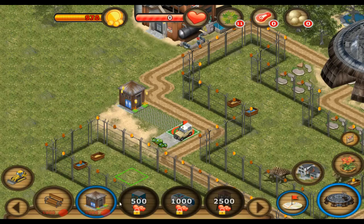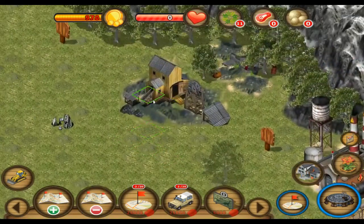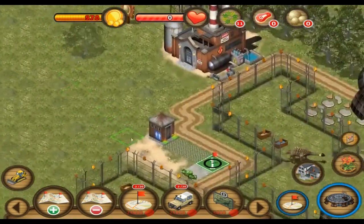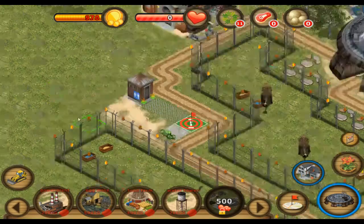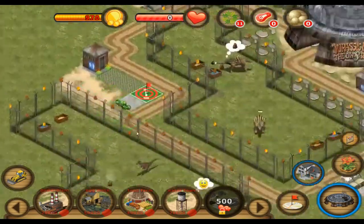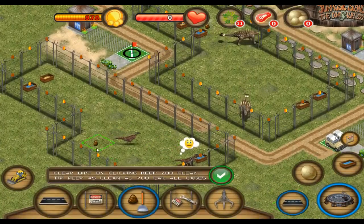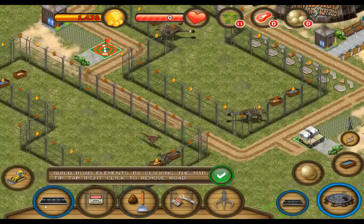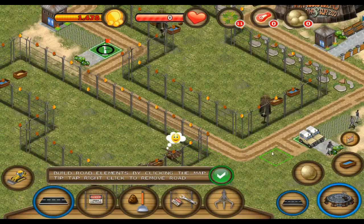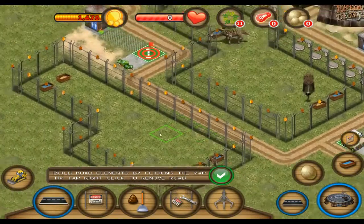I'm adding new things all the time. What's a man gotta do to get his egg mine working? Because I haven't gotten any eggs. Are you sure? Because you've been hatching eggs. No, those are the five I got at the very beginning. Then I have no idea. Just make sure everything looks fine.